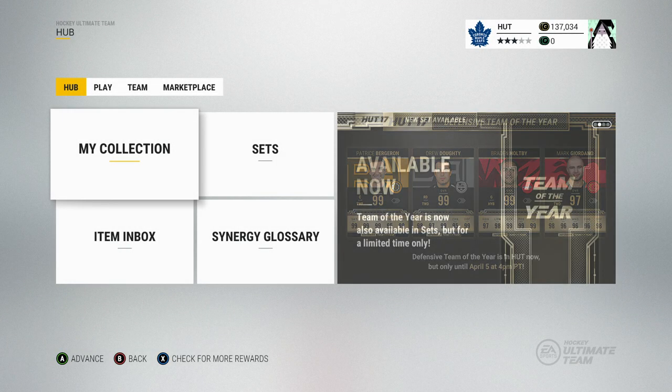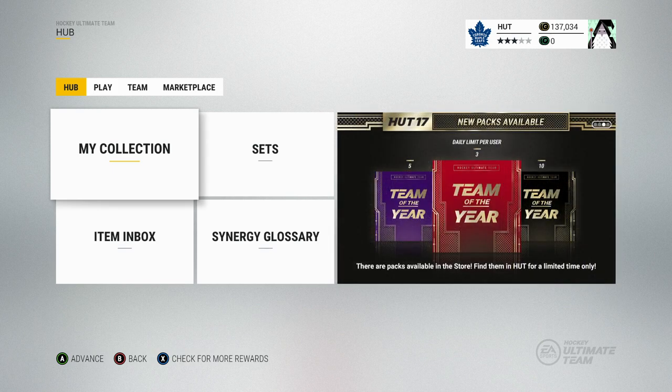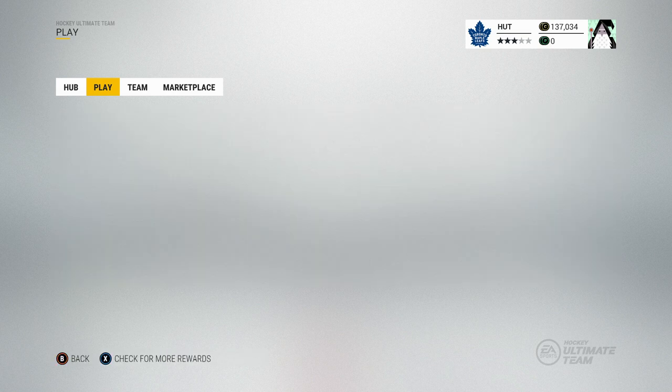Hey guys, welcome back to another video. Today I'm bringing you episode number two of Pack Squads. Last episode we won two games in a row, so we're on a two-game win streak. We're trying to bring it up to a third and fourth game win streak this episode, trying to keep the streak alive so we can open up more packs to build this team. Last episode we picked up some pretty good players in division 10, and we can definitely get that division 10 title if we win two games in a row.